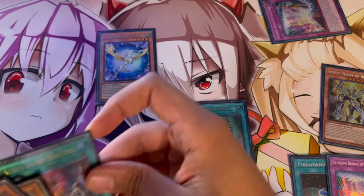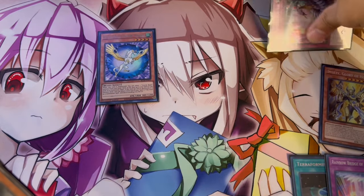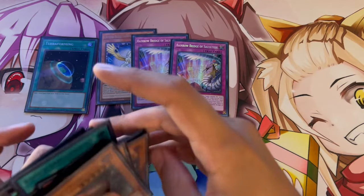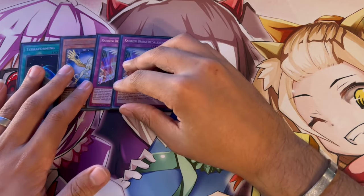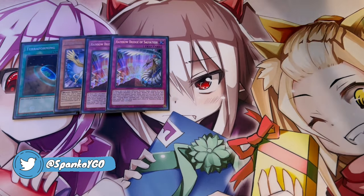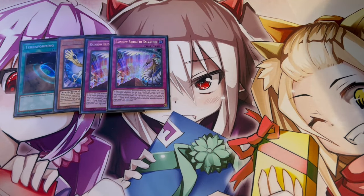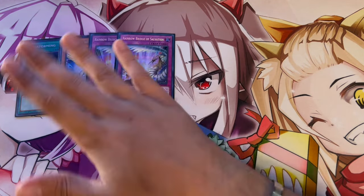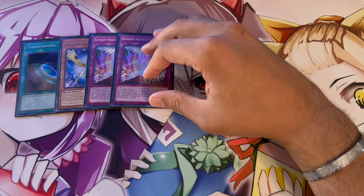Do you see what I mean? It all synergizes so well. That's why I really like this package — Rainbow Bridge with Terraforming, getting to your Field Spells. Opening something like Rainbow Bridge plus Imseti is absolutely insane. You could argue to play three of these, and you definitely could. I'm just on two because once you use it the first time it's kind of dead afterwards, so that's why we're playing two.